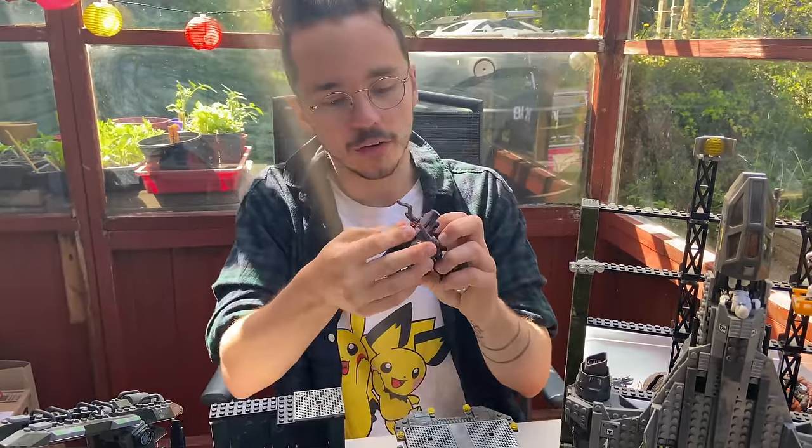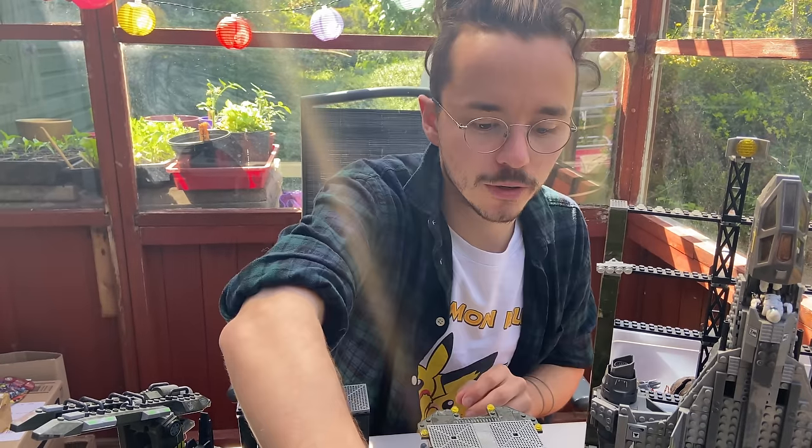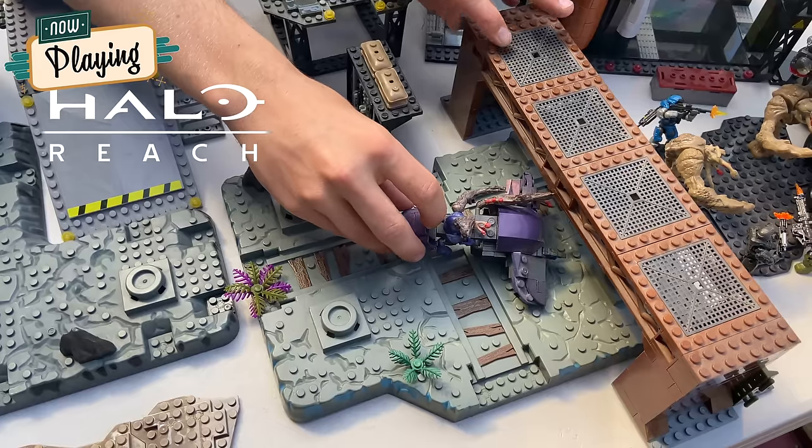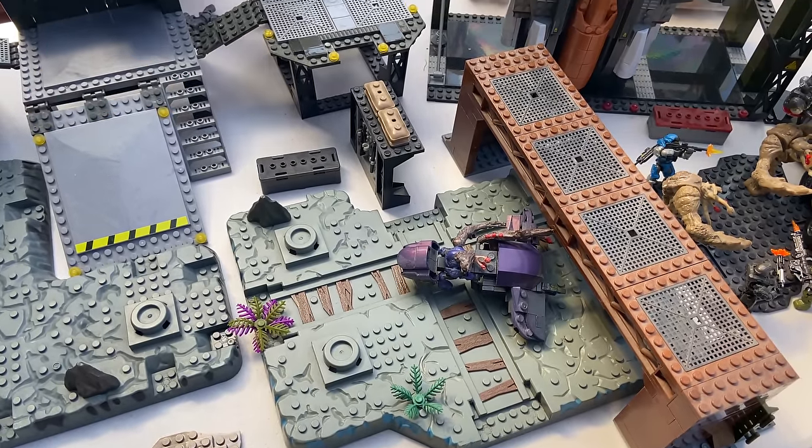We'll start with this ghost here — this is the flood-infected ghost. It will have smashed through all the barricades and be making its way into the main compound. The main defense of the compound will be these flame marines.